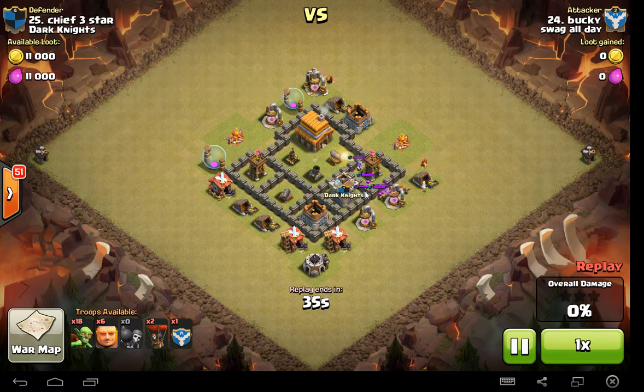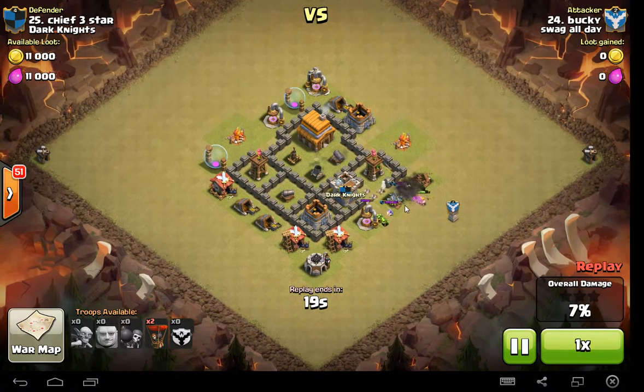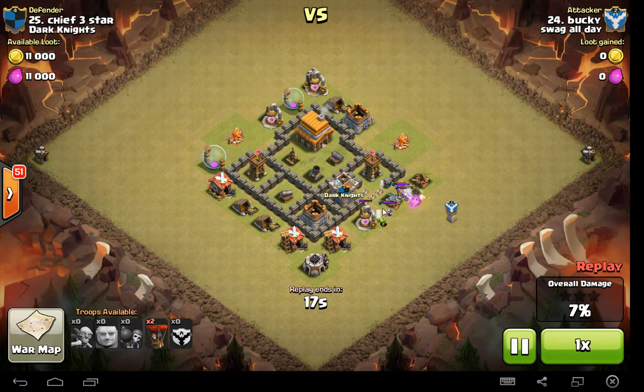That does get my clan castle troops out. But then he doesn't kill the clan castle troops. He sends his giants in, which they just get destroyed. Giants and goblins, which don't even target clan castle troops, so they just get destroyed by the wizards that are in my clan castle. And then eventually his barbarians take those out. But at that point, he's pretty much toast.